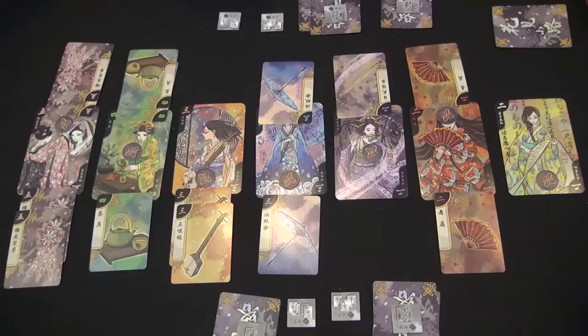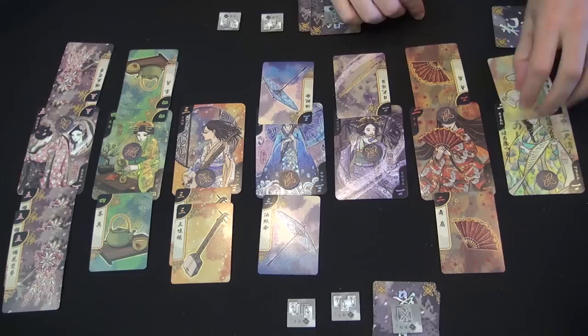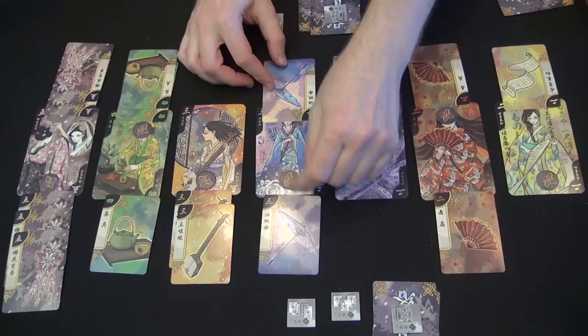At the end of the next round, you evaluate the cards again after adding the secret cards and see who wins what. The opponent has more, so gains control. I gain control. Control stays here. In a tie, control stays with the person who already has it.